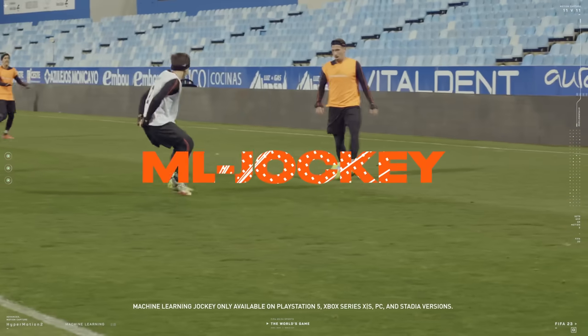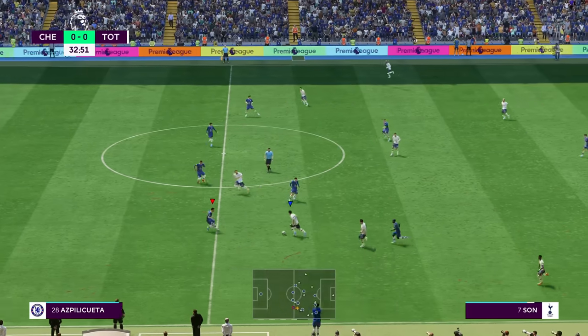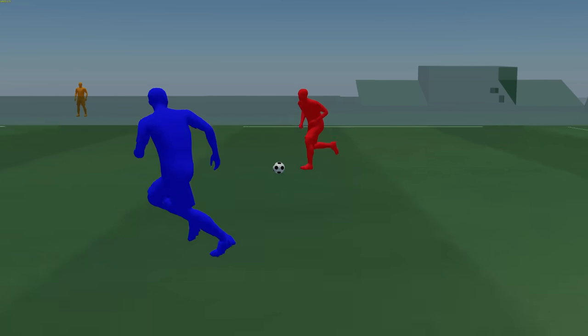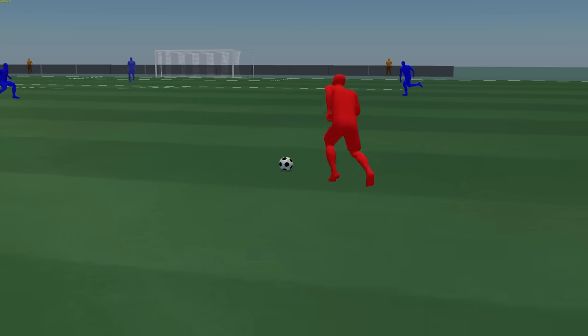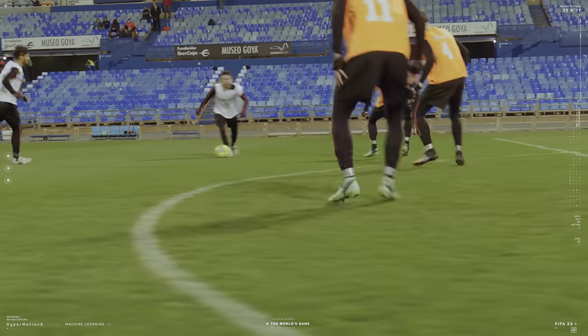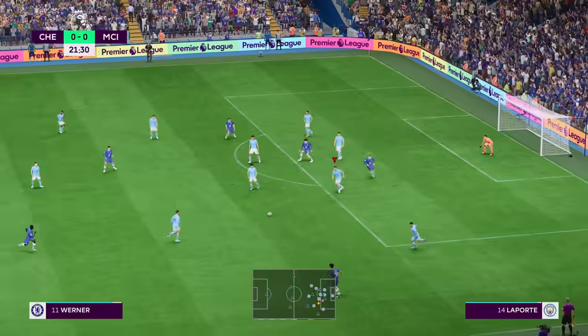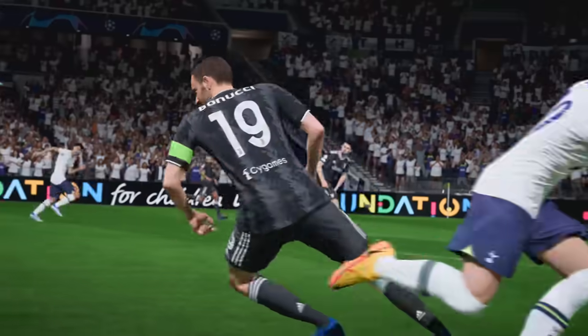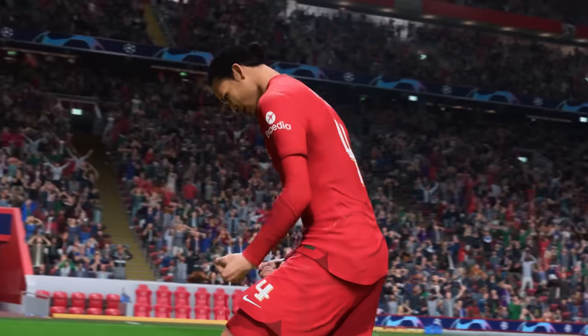People always ask, what's the counter to dribbling? Well, that's where the new machine learning jockey comes in. The way you're able to position your body, the way you're able to angle up to that dribbler, is much more intelligent. The jockey allows you to have this super smooth, quick lateral movement — step-ins, change of direction. I love using the jockey button, so I'll definitely be using this to counter the dribbling.